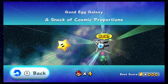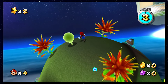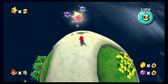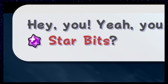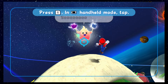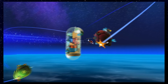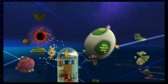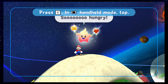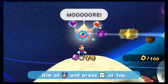The second star in the Good Egg Galaxy is called A Snack of Cosmic Proportions, and this got me quite scared — and I had reasons to be. To get this star, we need to feed a hungry Luma, and what do Lumas eat? Star Bits. Let's see how many this little dude wants — hopefully 5 will be good. 100?! Are you serious?! Can't you just go to McDonald's instead? I tried going all over the place, going from Lounge Star to Lounge Star, but there is nowhere to go. If you want the Star, we absolutely have to feed the Luma — meaning we have to collect 100 Star Bits and throw them all in his mouth.